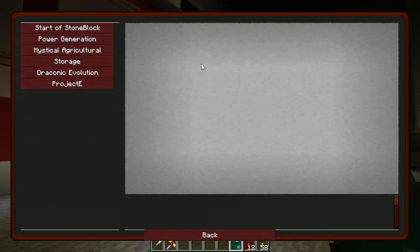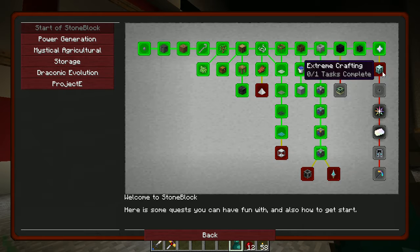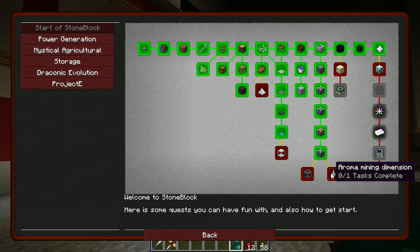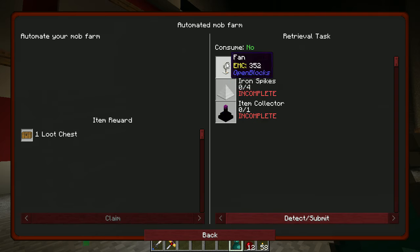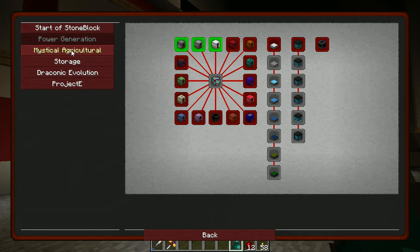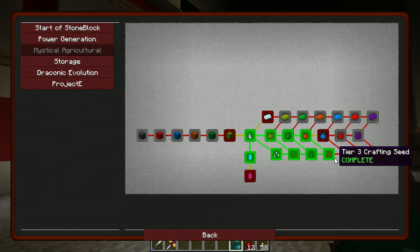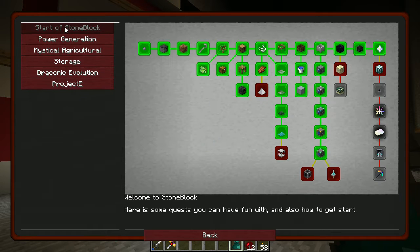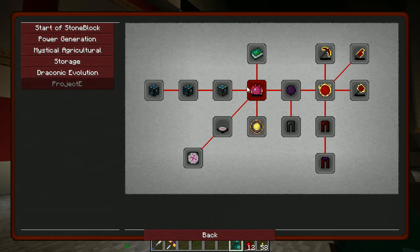Let's check our quest book real quick because I think it's been a while since we've done any of these quests. We could start looking into these — we have the End, the Deep Dark, we haven't done the Aroma mining dimension. We haven't even done the auto sieve, automated iron, automated mob farm. We've got power generation, Mystical Agriculture is kind of where we've been leaving it, storage, Draconic Evolution maybe. Here's our alchemical stuff.